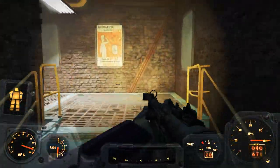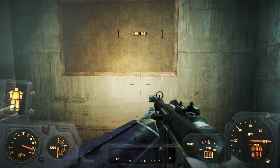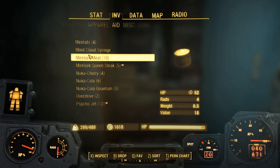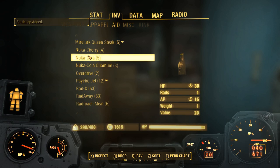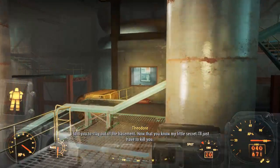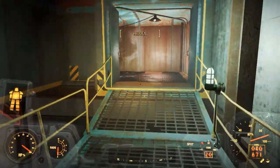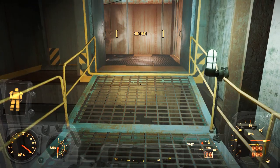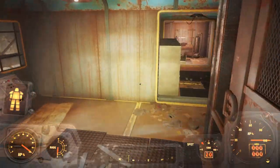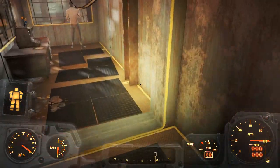The next stop is to confront Theodore Collins. The way I approach it is with no gun in hand — that opens the dialogue option to suggest we can do this another way, so you don't have to kill him. This is also why I came without a companion: a companion could shoot him and break the quest. You might not even be able to finish the quest if Theodore dies before you make the deal. Collins responds: 'I told you to stay out of the basement — now that you know my little secret, I'll just have to kill you.'